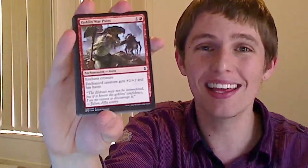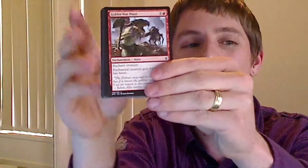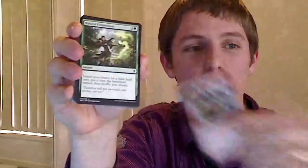Next up is Goblin War Paint. I've actually had the opportunity to make this work. I think you've got better strategies in red — you'll probably be in allies, maybe red-white allies, or red-green landfall. Goblin War Paint isn't bad, but there are so many ways to get blown out. Typically you're putting it on something small, and while it does give haste so potentially you could play something huge with nine mana, I'm not sure this card is really worth playing in this limited environment.